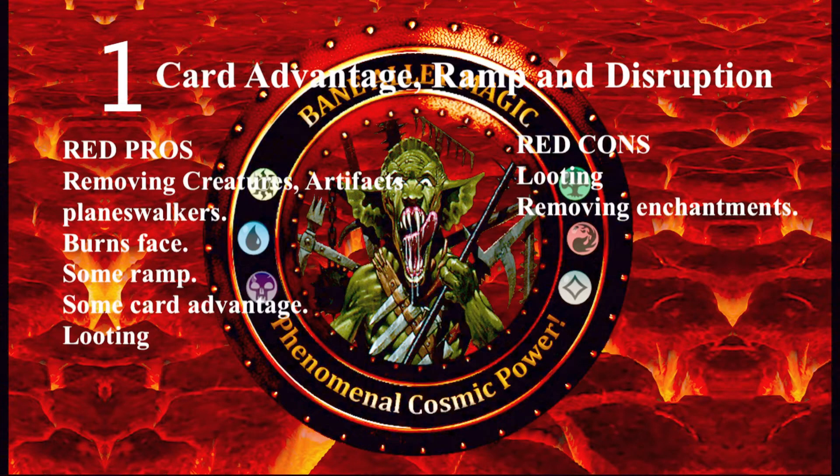Next is red. Red can deal with creatures, artifacts, planeswalkers, and opponents' faces, but it runs into trouble when trying to remove enchantments. Red also has some form of card advantage. Most of the time though, it's looting, which can be good or bad — looting isn't necessarily card advantage, it's card replacement. You end up with the same amount of cards when you're looting, drawing cards and discarding that many cards. But sometimes if you're playing with a graveyard strategy, that's great because all those cards that go to your graveyard you can still use.